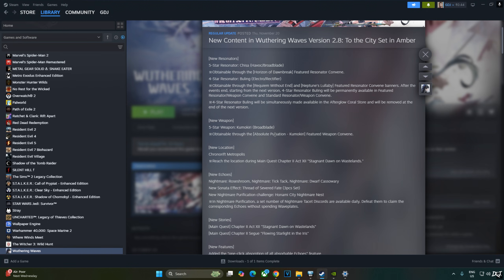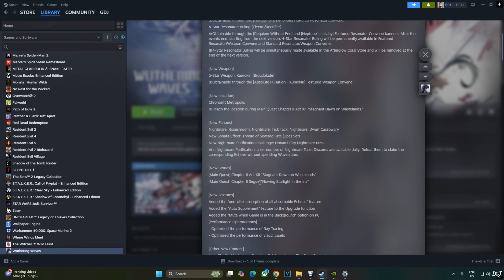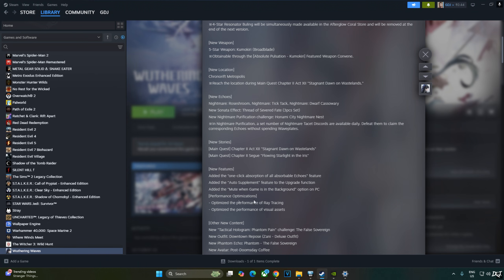To reach Kronorift Metropolis, you need to start the main quest Stagnant Dawn on Wastelands, Chapter Part 2 Act 12. A mysterious person pulls us through a rift and we end up spawning in the new region. Our objective is to collect resources and bring them back to the cafe to sell. We need to keep an eye on our stability gauge, which drops whenever any tacit discord attacks us — if it drops to zero, our expedition ends and we drop all collected resources. This update also improves the game's performance with ray tracing enabled.